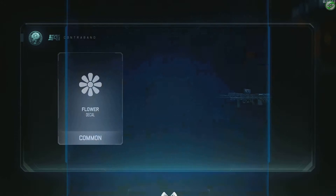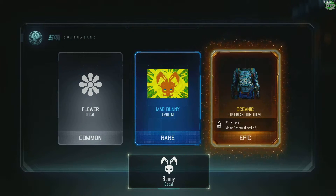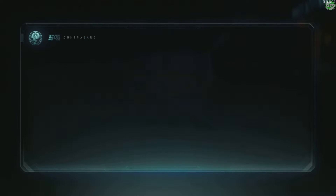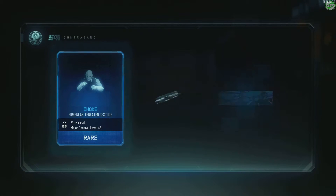Four left. Shinnik firebreak body theme, seven crypto key bonus. Got three left here, come on give us some weapons.